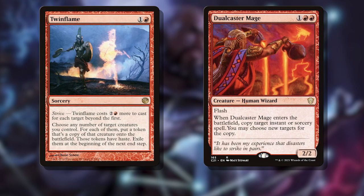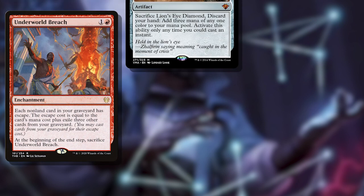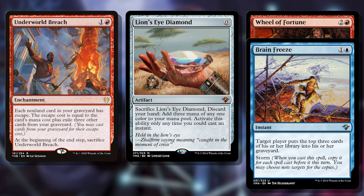First is my favorite budget combo line of Twinflame and Dual Caster Mage. This easy-peasy combo makes us infinite hasty Dual Caster Mages to just run over opponents. I did a combo primer on this with the Spike Feeders, linked up top, if you want to know more about it. The second is Underworld Breach loops. Using Underworld Breach, Lion's Eye Diamond, and Brain Freeze or Wheel of Fortune, we can essentially tutor anything we want out of our graveyard, eventually looping enough times to Brain Freeze all of our opponents' libraries. This line works fine without Vadric, but even better with Vadric, as we can be netting bonus mana from LED each loop to keep casting interaction out of our yard.